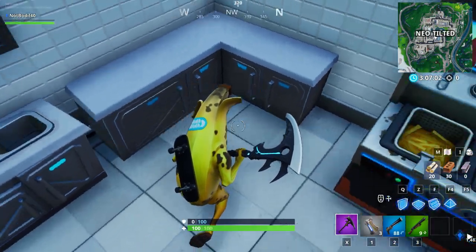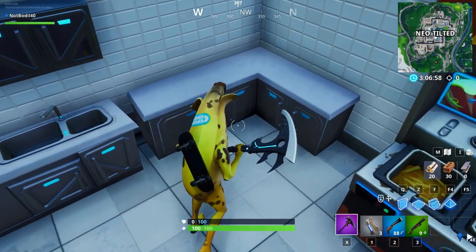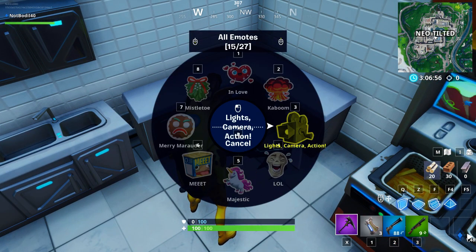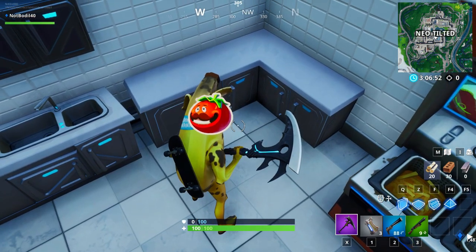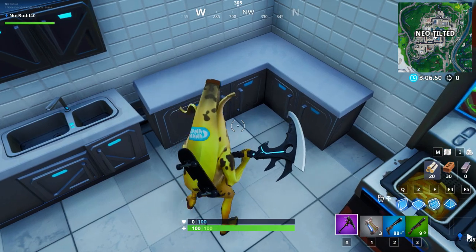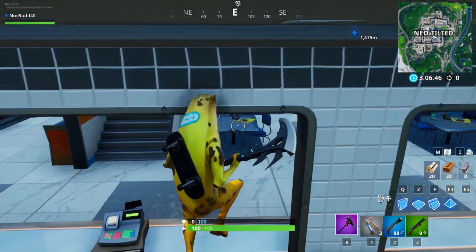It's a cool location and easy to find. Do the tomato head and it's going to pop up right over here — it's number 41, accessible by using the tomato head emoticon, which is unlocked at tier three of the battle pass. So you'd have the emoticon already, and it's accessible by using it inside of the burger restaurant.